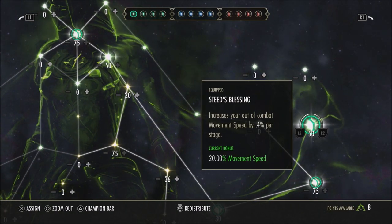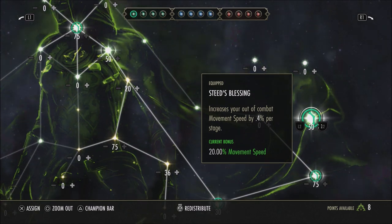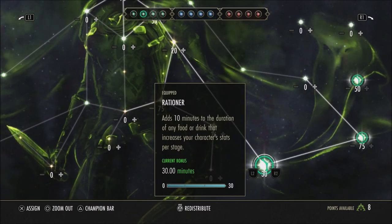The majority of people unlock the couple of slottables they're going to use and don't even touch the CP tree after that. I've heard of people saying they have hundreds of points left because the green CP tree doesn't feel needed. If you look at what I have slotted — Steed's Blessing — this is increasing your out-of-combat movement speed by 0.4%, so that's a 20% increase in total if you have 50 points in it. For speed runs that might be useful. Then there's Liquid Efficiency, which gives a 10% chance to not consume a potion with 75 points in it.